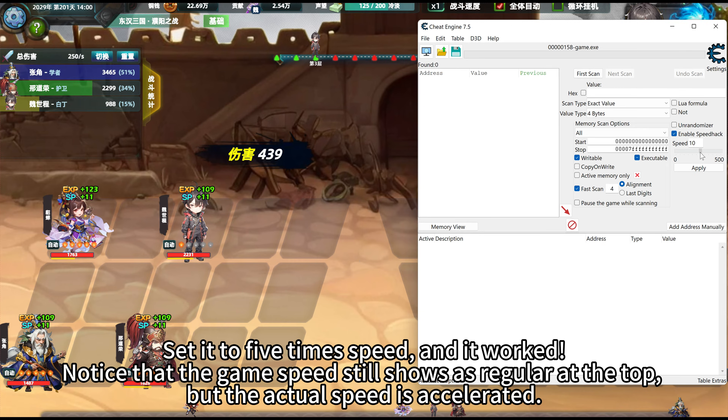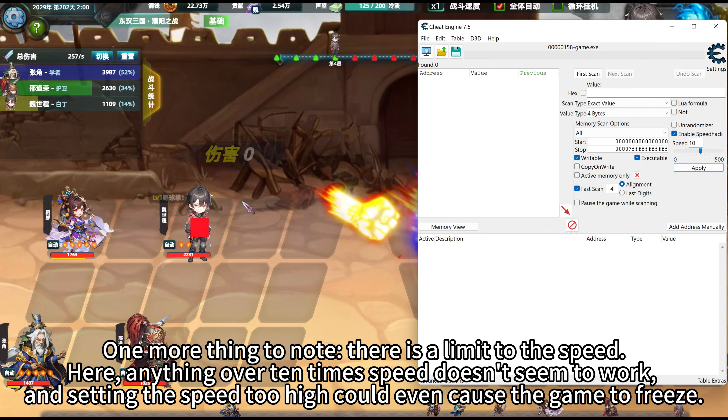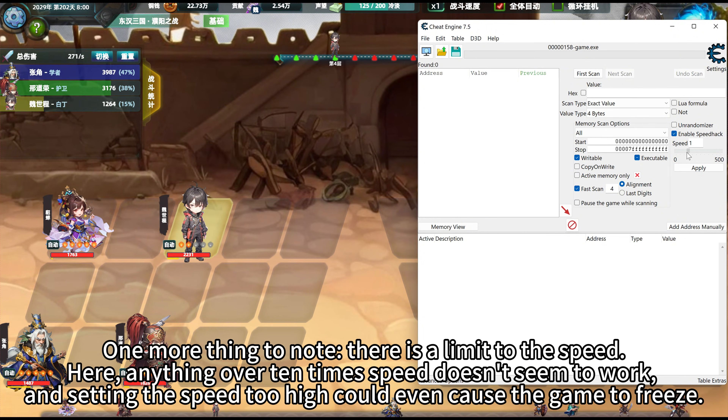Set it to 5x speed, and it worked. Notice that the game speed still shows as regular at the top, but the actual speed is accelerated. One more thing to note: there is a limit to the speed. Anything over 10x speed doesn't seem to work, and setting the speed too high could even cause the game to freeze.